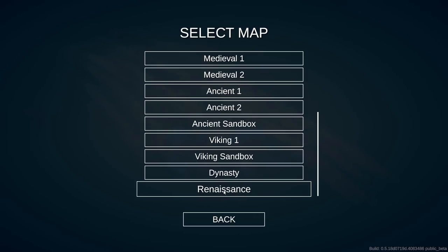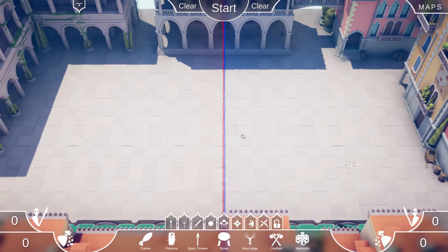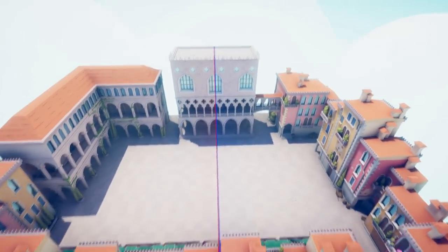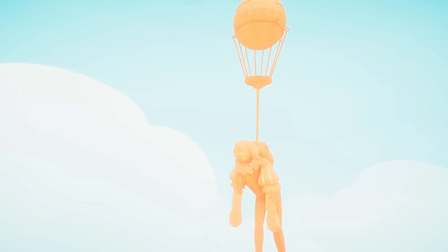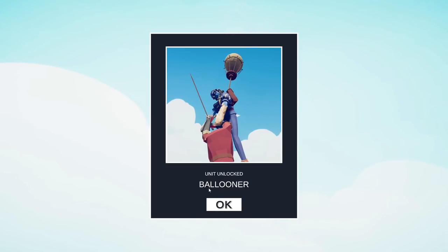You're going to want to scroll all the way down to Renaissance. Free up your camera by hitting F and look straight up into the air. There's a balloon up there! Ballooner is unlocked.